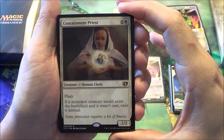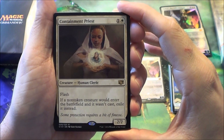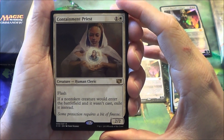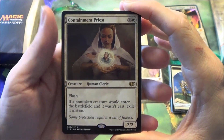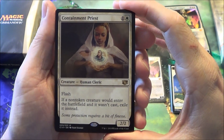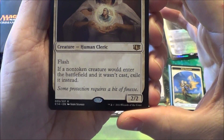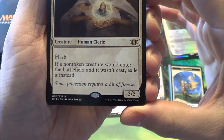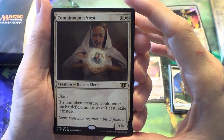Containment Priest is one of the new cards in the set. It's actually the most expensive one right now because it can go in Legacy decks, mostly against things like Show and Tell, Reanimate, and a few other cards that try to sneak creatures into play without casting them. If a non-token creature would enter the battlefield and it wasn't cast, you exile it instead — so it removes it from the game.